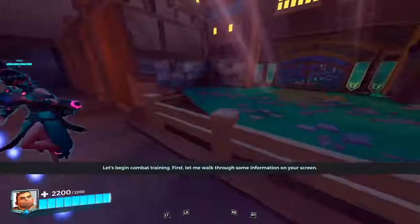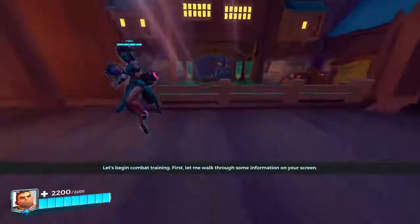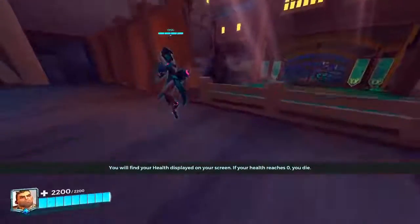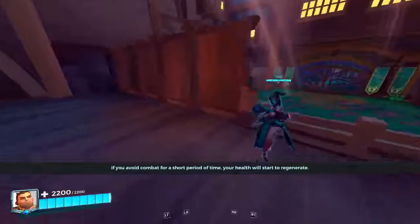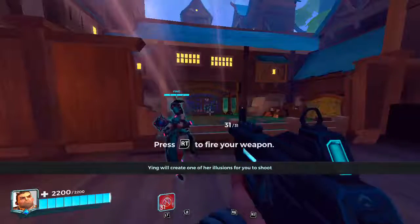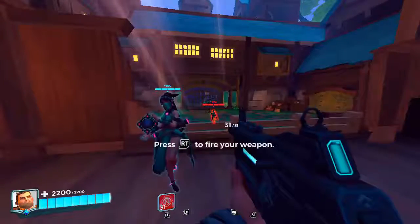Let's begin combat training. First, let me walk through some information on your screen. You will find your health displayed on your screen — if your health reaches zero, you die. If you avoid combat for a short period of time, your health will start to regenerate. Your primary weapon is your assault rifle. Ying will create one of her illusions for you to shoot.